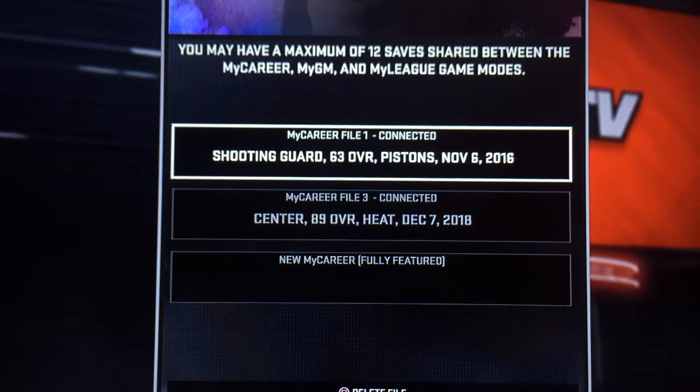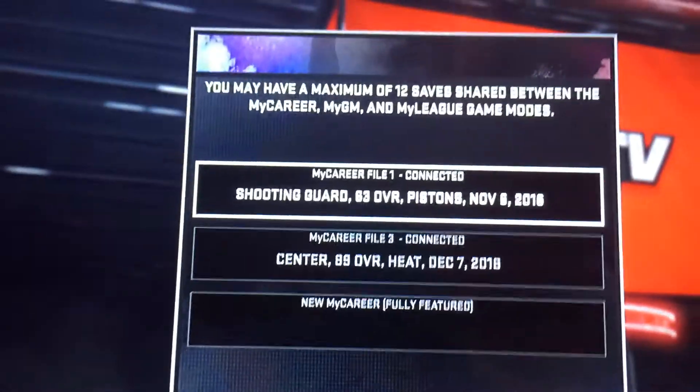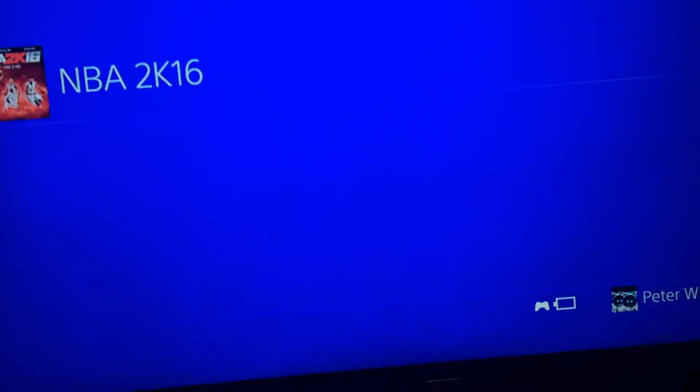Press triangle, and then right when you click X — I'm going to show my controller — press X, you hold the PlayStation button, you close out location.